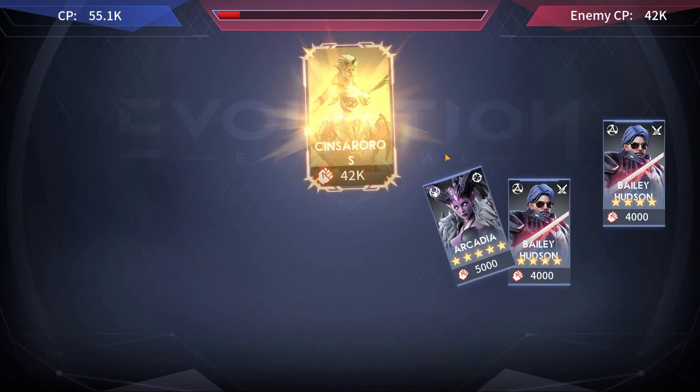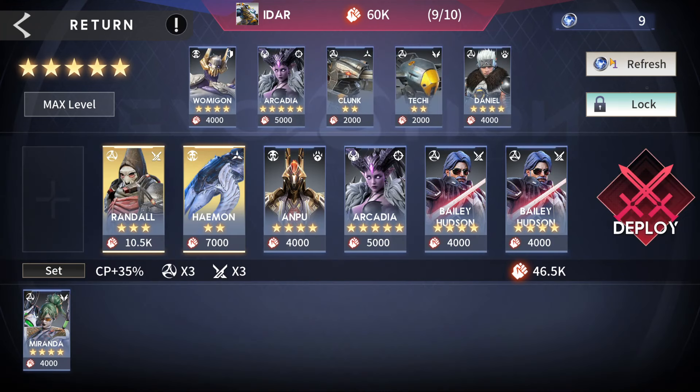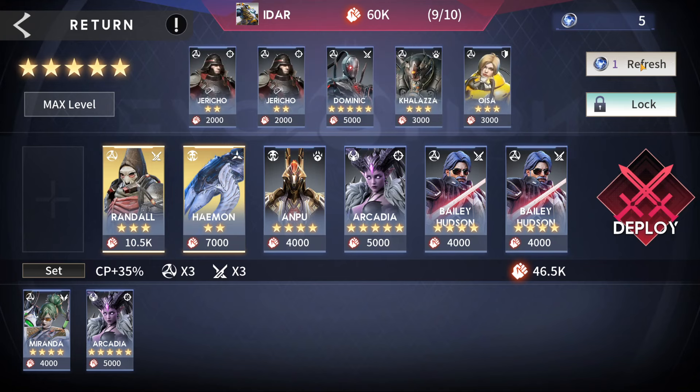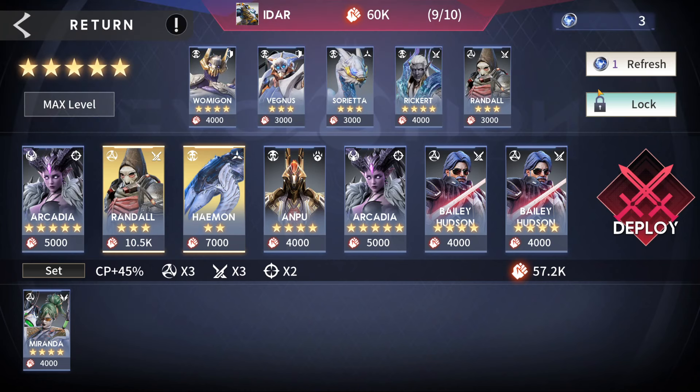With 12 bits we need 5,000 more. We're mostly terran, so we could sell that and buy Miranda. We find an Arcadia and a Bailey would be greatly appreciated — but after several refreshes we can't find either. None of these cards give us more points than what we have. We place Miranda and we lose.